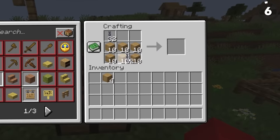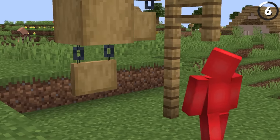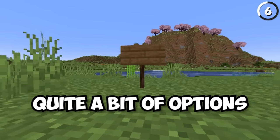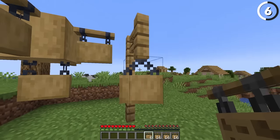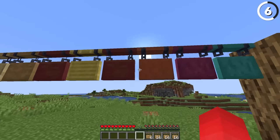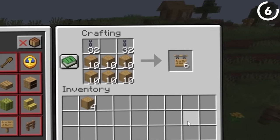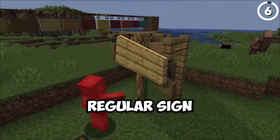With six stripped logs and two chains, we're able to craft the new hanging sign item. These special signs give us a new way to decorate our Minecraft worlds. Even though we can't place these standing up straight like a regular sign, they still have quite a bit of options — like the ability to hang them straight underneath a block, or hang them from a fence where they take on a V shape. You can even attach it to the side of a block where they'll have a wooden beam built into the side, giving great ways to decorate the outside of your shop. But costing six logs and two chains is quite expensive, so unless you really know where to put one of these to use, I'd much rather just stick to the regular sign.